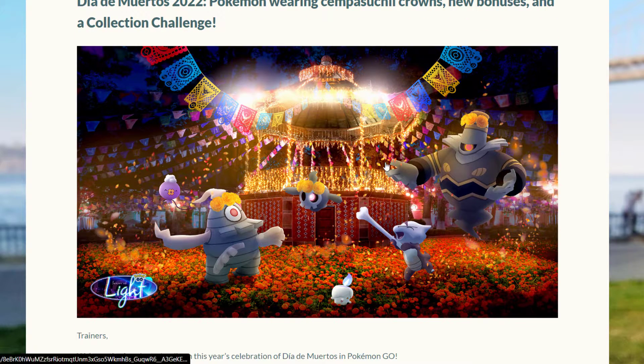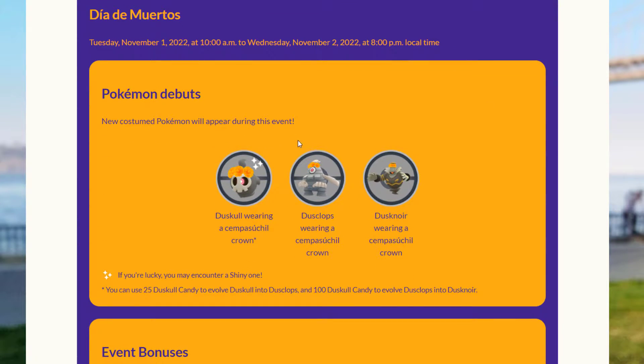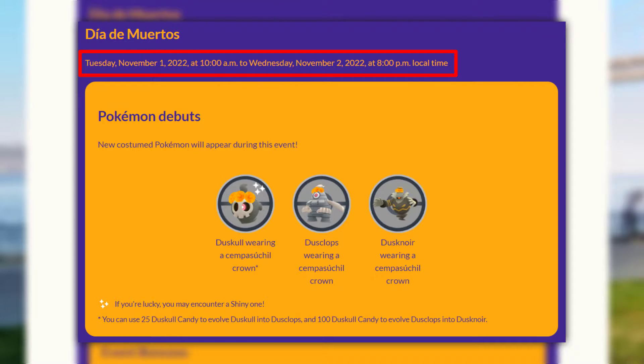Here we have an image of some of the Pokemon that you can expect to see during the event. If you notice, some of them have a special Cempasúchil flower crown. This event will start on Tuesday, November 1st at 10am to Wednesday, November 2nd at 8pm local time.